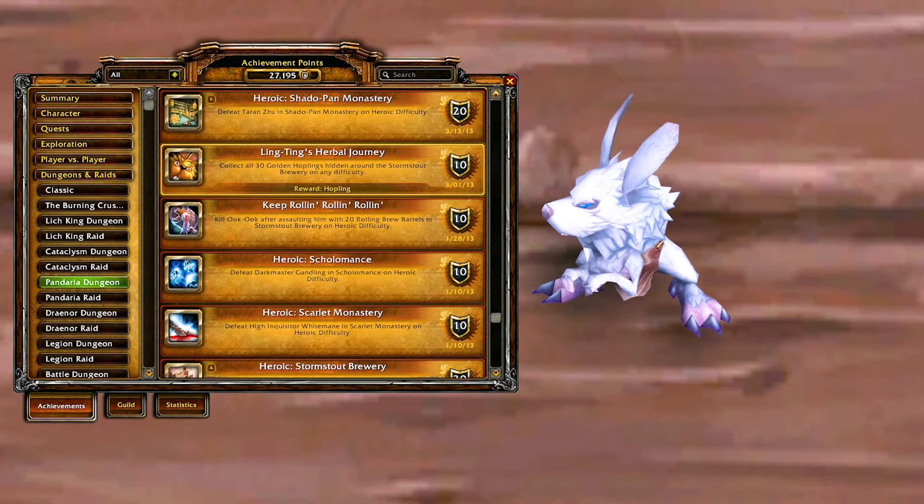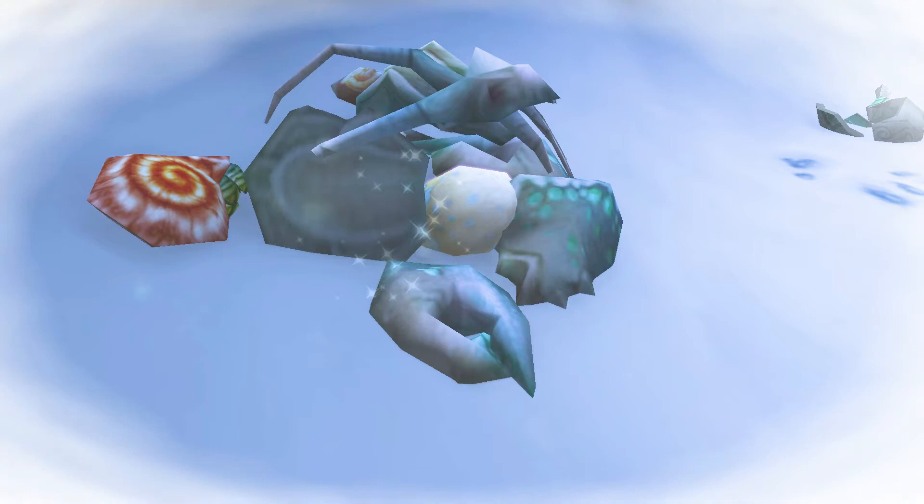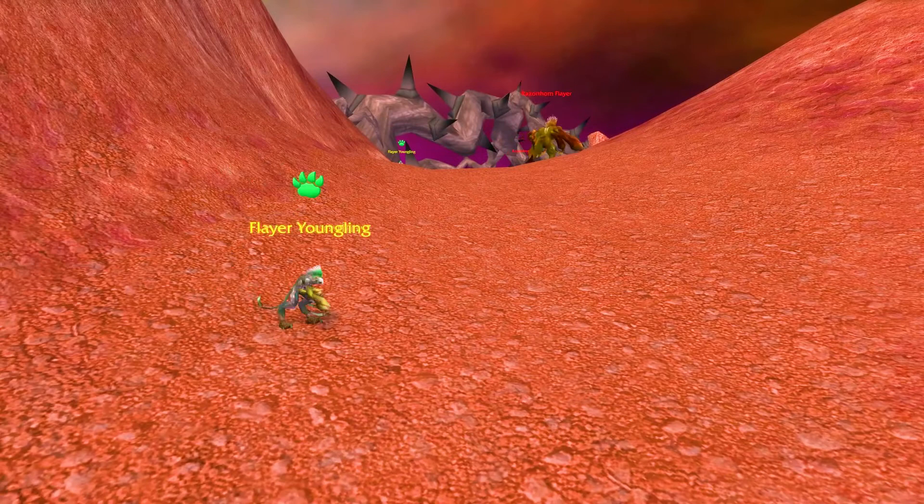For the humanoid family battle with Burly, you will need a Hopling, obtained from the achievement Ling Ting's Herbal Journey; a Turkey, obtained from the hidden white Murloc egg in the Borean Tundra of Northrend; and a Flayer Youngling, a wildcat pet from the Hellfire Peninsula in Outlands.